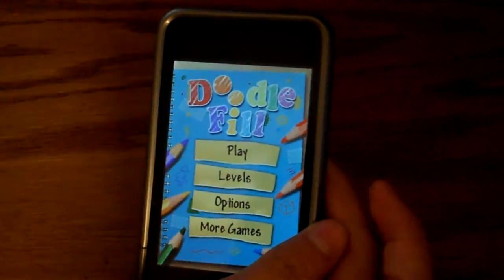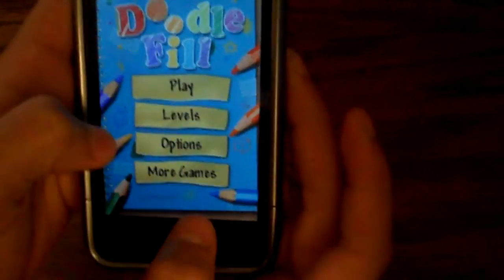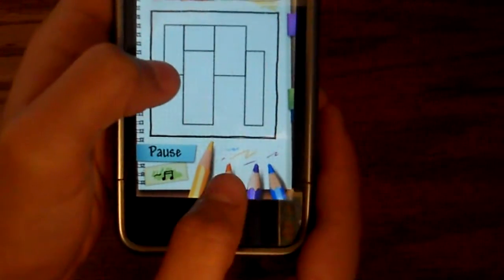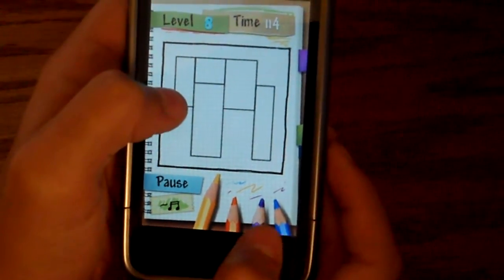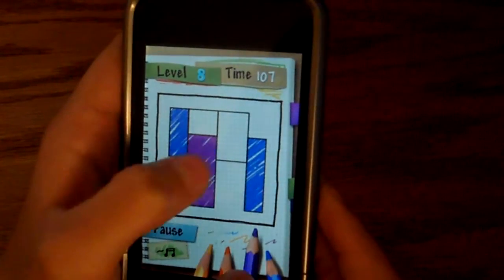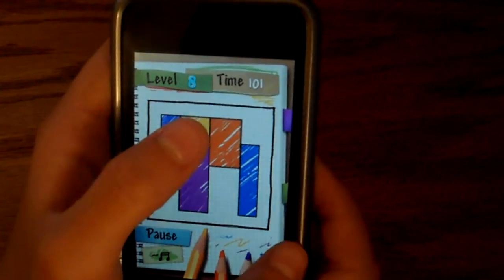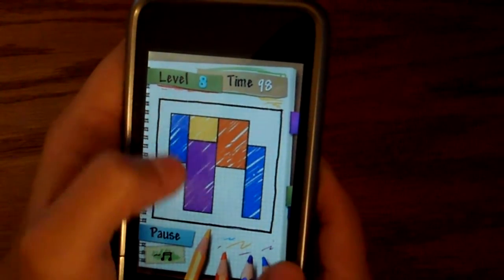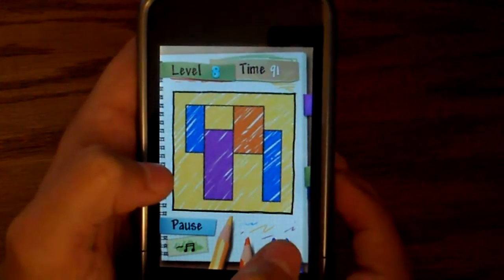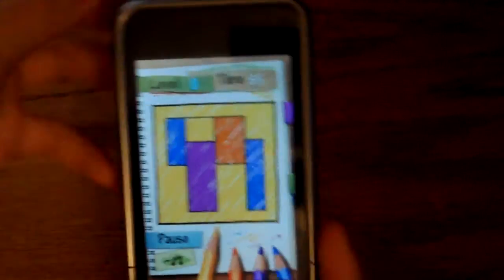Doodle Doodle Fill is $1.99 in the app store, or there's also a free version. You're greeted with play, levels, options, and more games. Basically you pick a colored pencil and you have to color the box without having the same color touch. It's really challenging — they also have a countdown. It blinks when you have the same color touching another. That is Doodle Doodle Fill — get that in the app store, it's a great game.